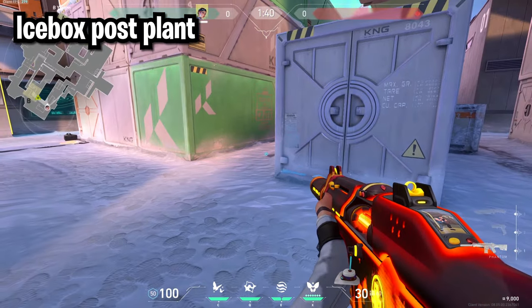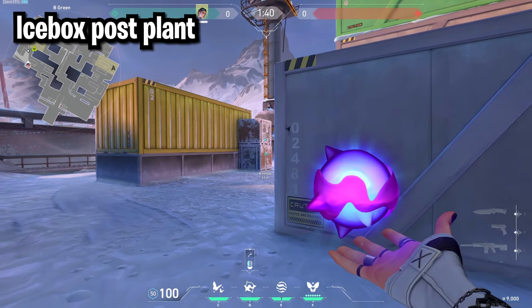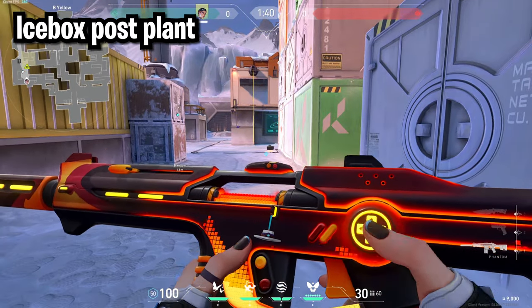For B site post plant on Icebox, whether you're here or here you can throw it in the same spot — off the bottom part of these two boxes — and that's going to hit anyone who's defusing the bomb.